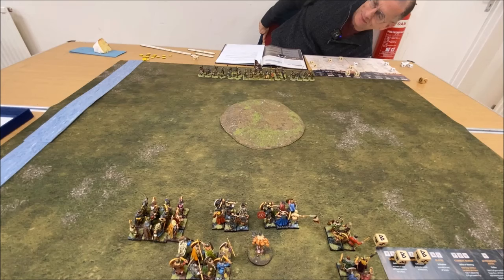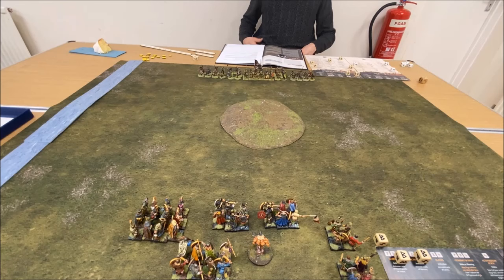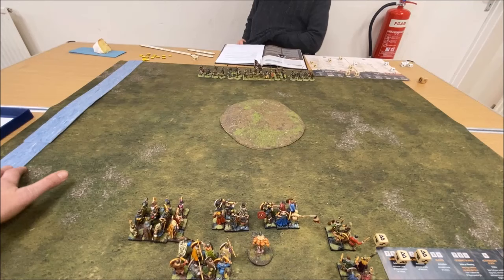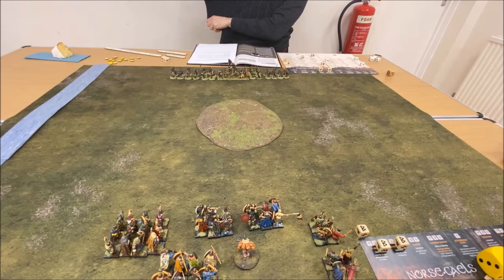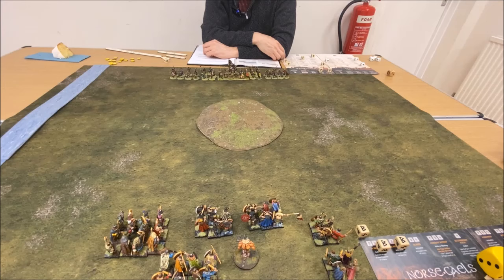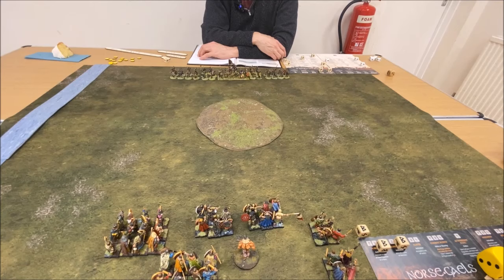So tonight we're playing a scenario called High Tide — it's one of Roger's scenarios. Basically the tide can come on from the left or the right. As it happens the tide is coming on from the left. Bill chose that because he's the first player. We rolled a dice for terrain — one, two, three no terrain; four, five, six there is terrain. Bill didn't want terrain and neither did I, so we've got none. You could have hidden your bowmen in it, but I did warn you they might drown.